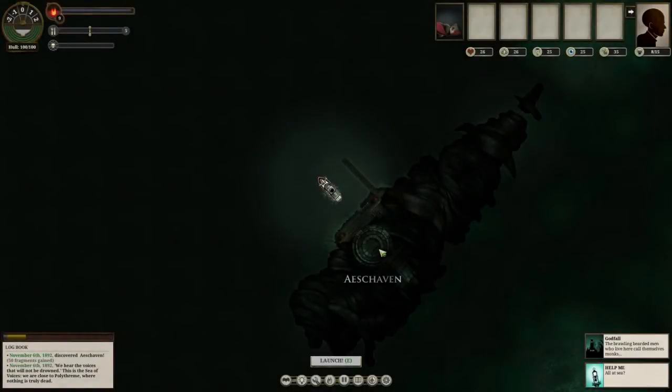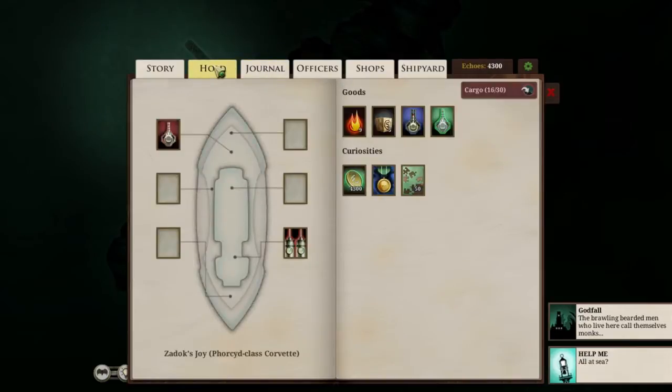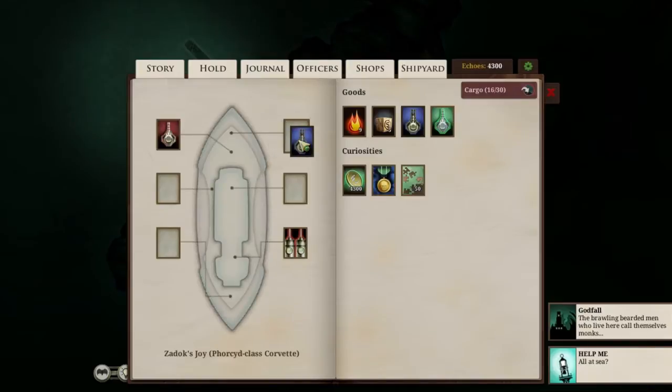Let's take a look at some of the weapons in Steel and how they can change combat. From the Gazetteer, you can access your hold, and this will allow you to equip new weapons. You can equip them to your deck slot, your forward slot, or your aft slot.